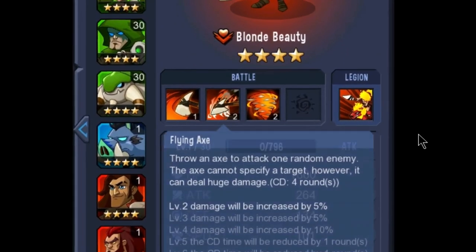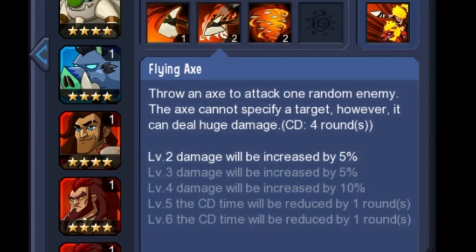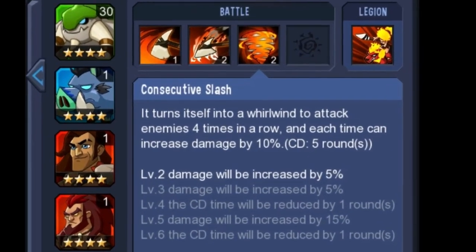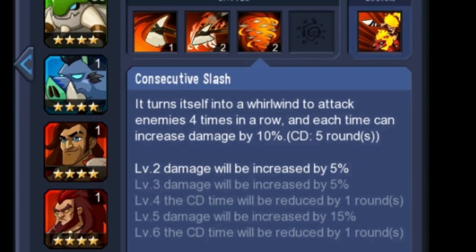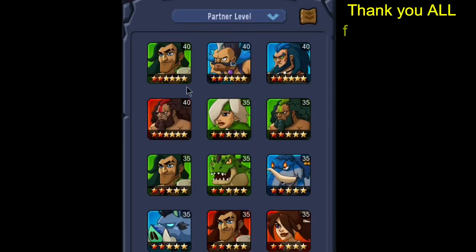I'm showing a couple of her attacks right here. All three of these attacks — one of them is a triple slash, that's the first one. The second one is a flying axe, it does incredible damage. And then the consecutive slash, also incredible damage. That's the world one attack — I think they changed the name on that.